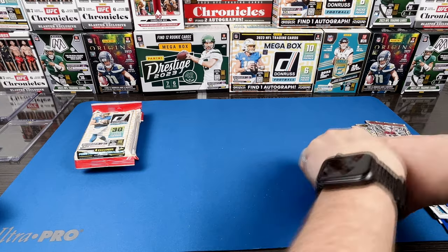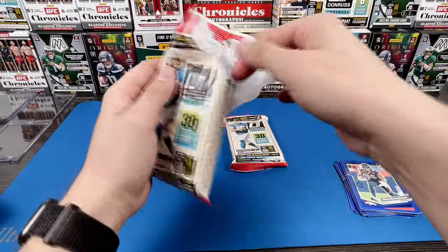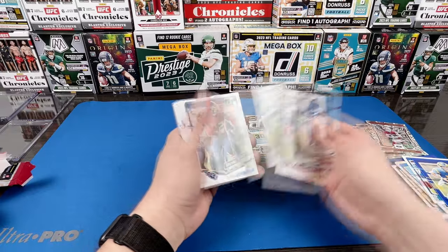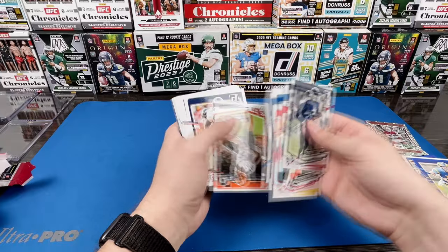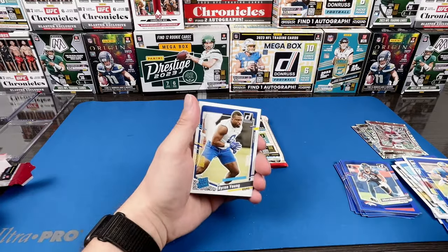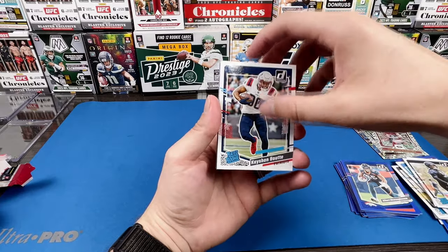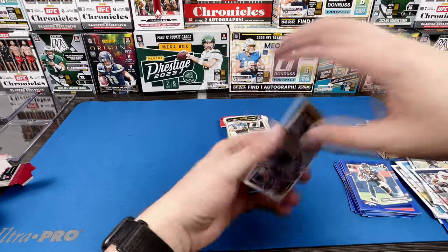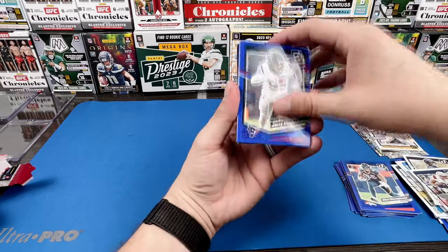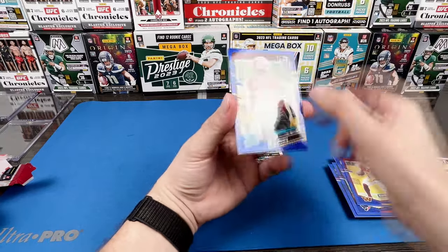Come on, get us something — get us a short print. Honey Badger, Byron Young on the regular rated rookie. Darnell Wright, Kashaun Boutte out of LSU. Kirk Cousins. Let's see what our blue press previews are — Daniel Jones, unfortunately got hurt for the year, and a KJ Henry.